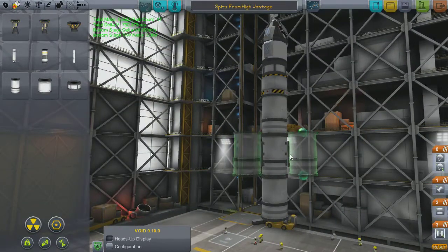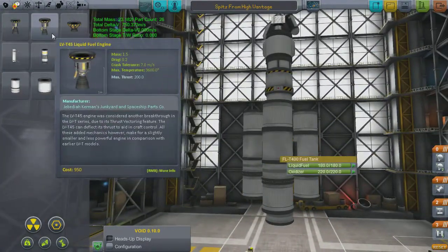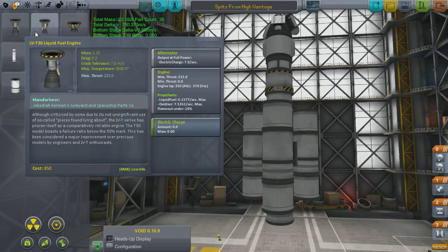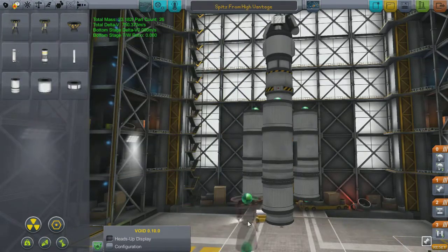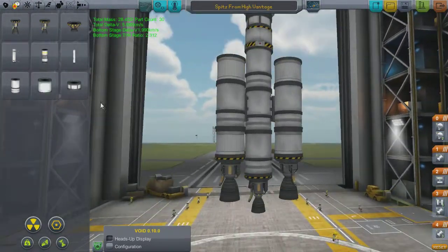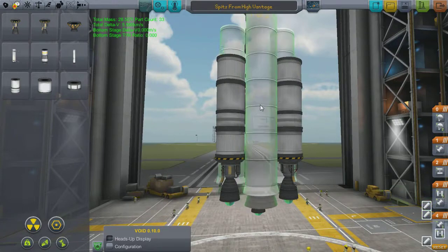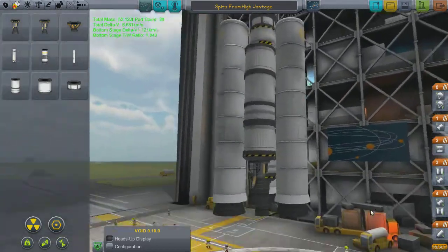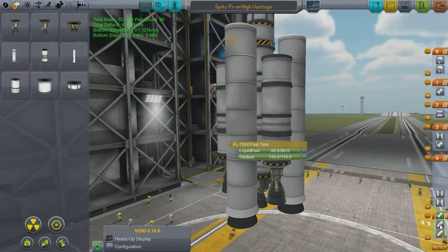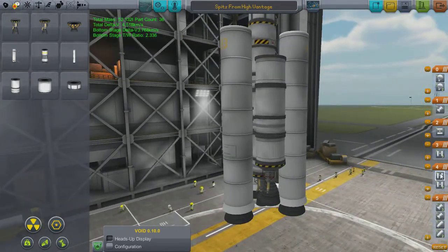I reckon we're going to need quite a compact launcher. I'm going for a tri-split system — until I get asparagus staging, I feel this is the best power-to-weight ratio. The outer engines want more power with less efficiency because they're getting me out of the atmosphere, whereas the middle one wants to be as efficient as possible. We've also got some solid boosters strapped in between.